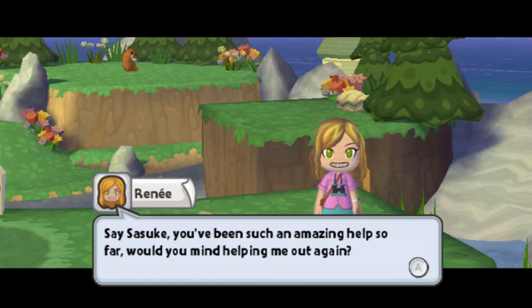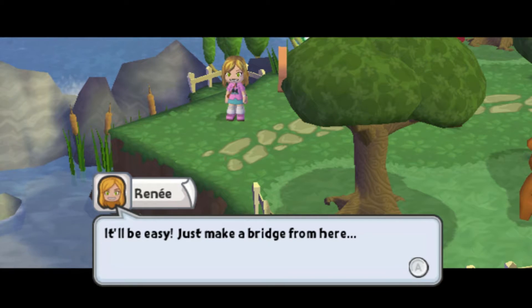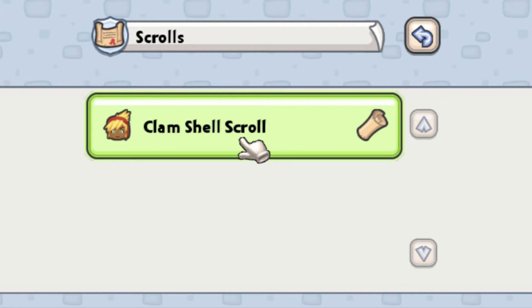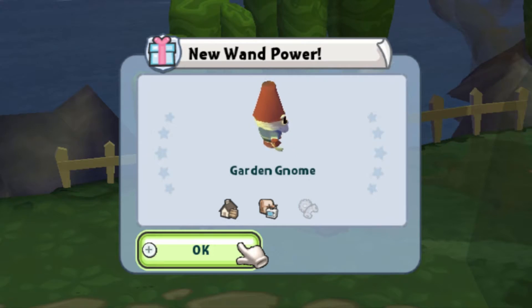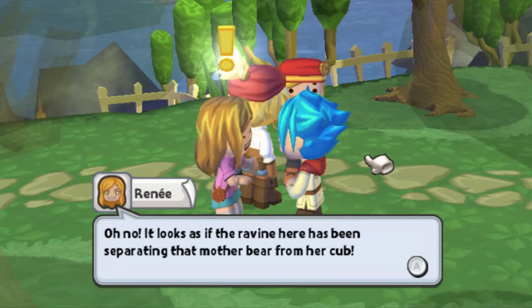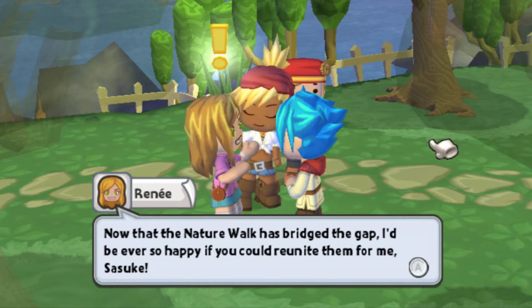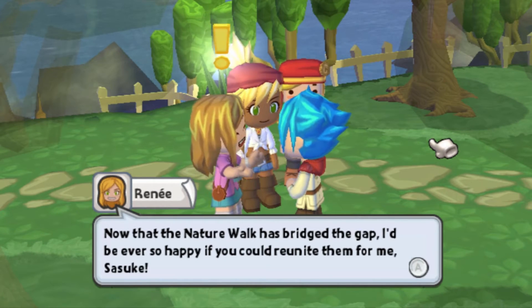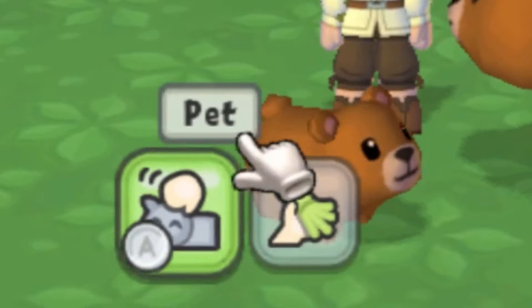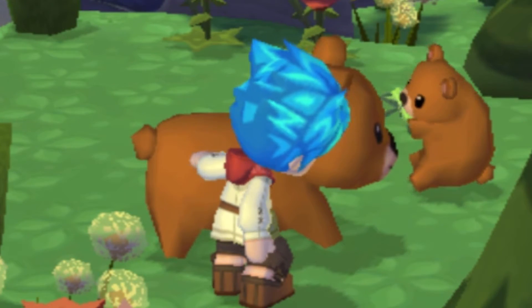Say, Sasuke, you've been such an amazing help so far. Would you mind helping me out again? It'll be easy — just make a bridge from here, to here, and then to there. And remember, this is a nature walk, so please add bits of nature here and there. Good luck. Okay, let's get this other scroll that I found. I got the gnome. Well, if you watch my MySims playthrough, you know that's going everywhere. All right, the bridges are done. It looks as if the ravine here was separating that mother bear from her cub. Now that the nature walk has bridged the gap, I'd be ever so happy if you could reunite them. Just lead the mother across the nature walk to her cub. Good luck. Pet the bear — I'll say it again, ten out of ten video game.